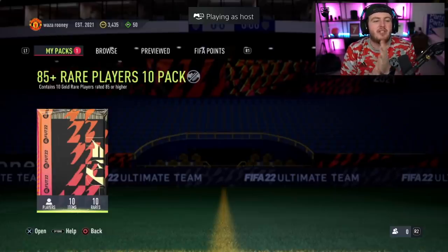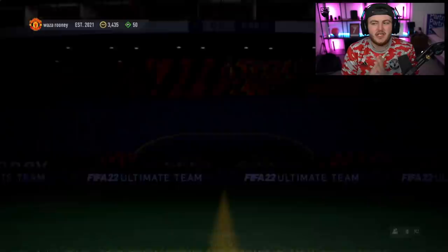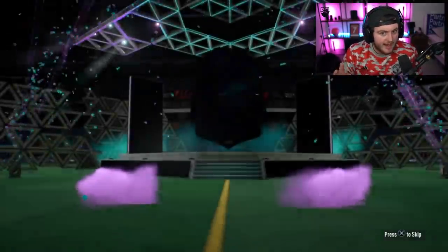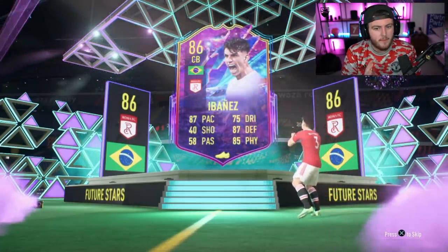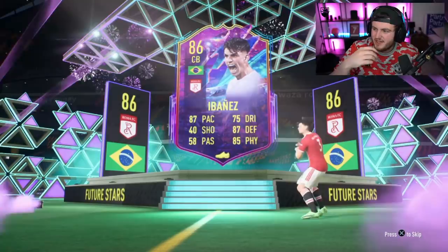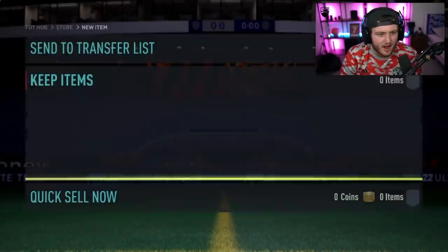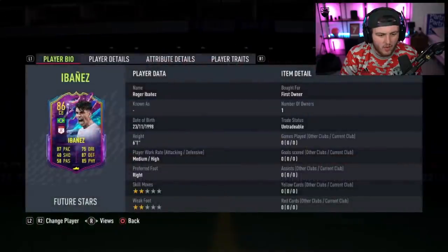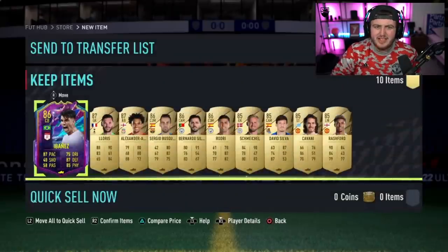Another 85 times 10 pack — can we get something good here EA? Let's get a Future Stars, make it Spanish, Dutch, or French. Yep, good start. Brazil — who is Brazilian, center back, Roma — Ibanez! What a card! I have the picture on my other monitor of all the players. 87 pace on that card on a CB — what a card! That card looks insane. A couple of 87s in there as well.